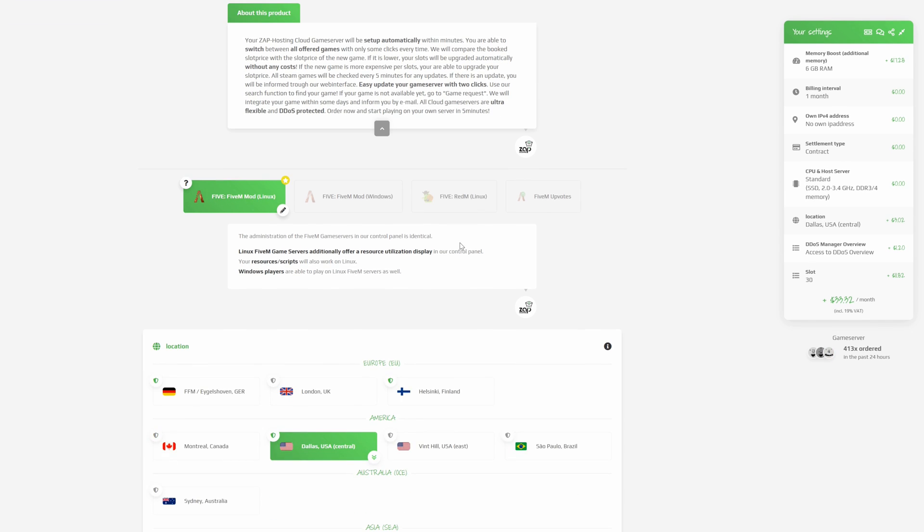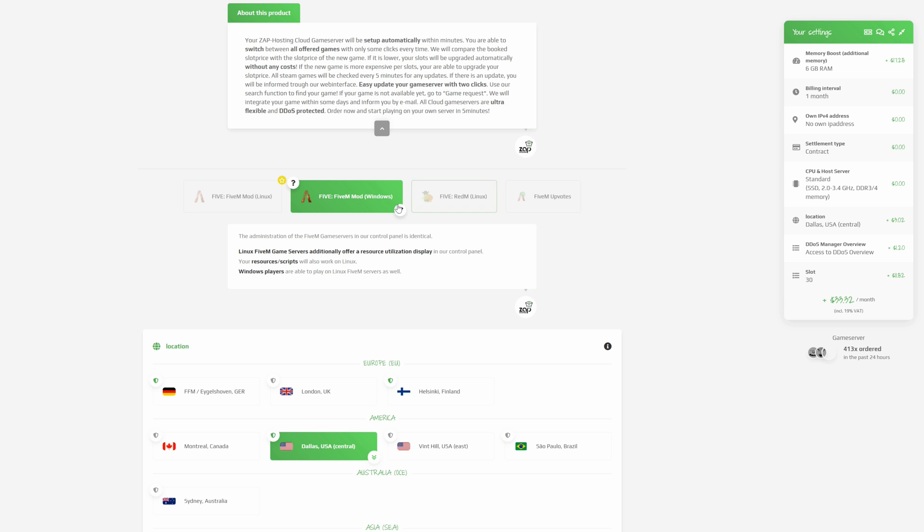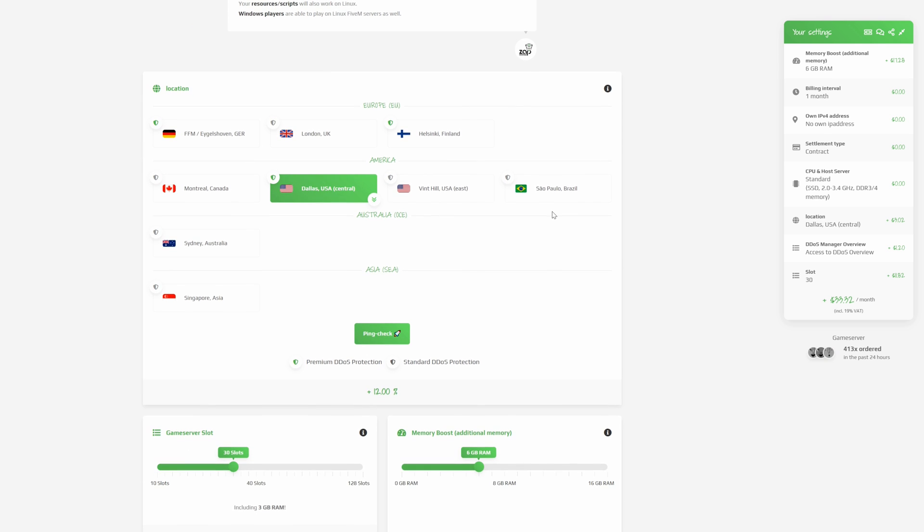Down here is where you choose Windows or Linux for your server. Since I chose FiveM I'm selecting Windows. On the right-hand side there's a column that will tally up all of your expenses. Scrolling down, you'll reach the location section — this is where you select which server location you want.